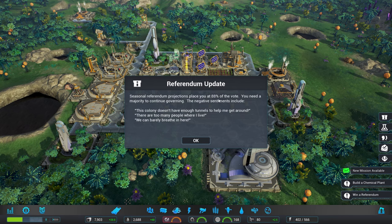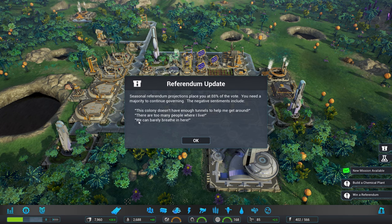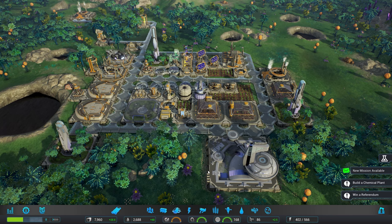Referendum update — we've got 88% of the vote, that's fantastic. The colony doesn't have enough tunnels to get me around, there are too many people where I live. I've seen that complaint in the previous episode and I'll be working on that in this episode, but this one is new.